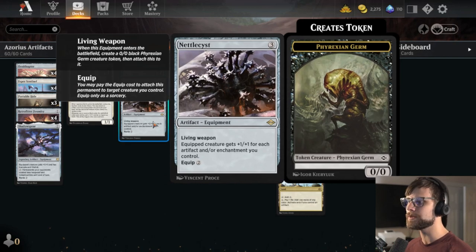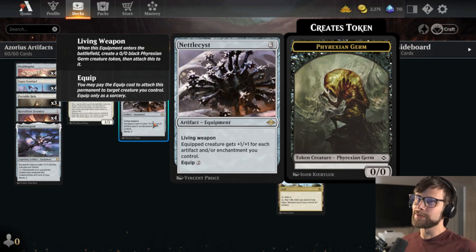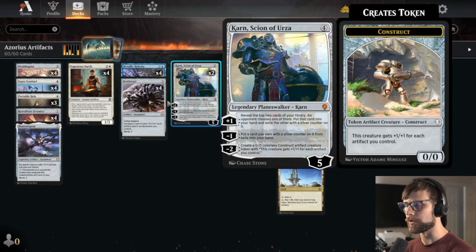We also have Nettlecyst, which is a living weapon, so it comes into play with a 0/0 germ token that immediately equips to it. The germ doesn't die because this counts as one artifact, and it gets +1/+1 for each artifact and/or enchantment you control. This is where we're going to get a lot of the big power between Nettlecyst and Karn.